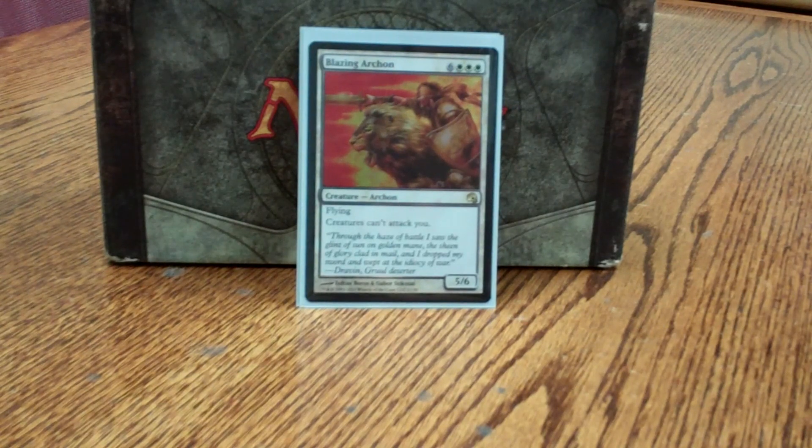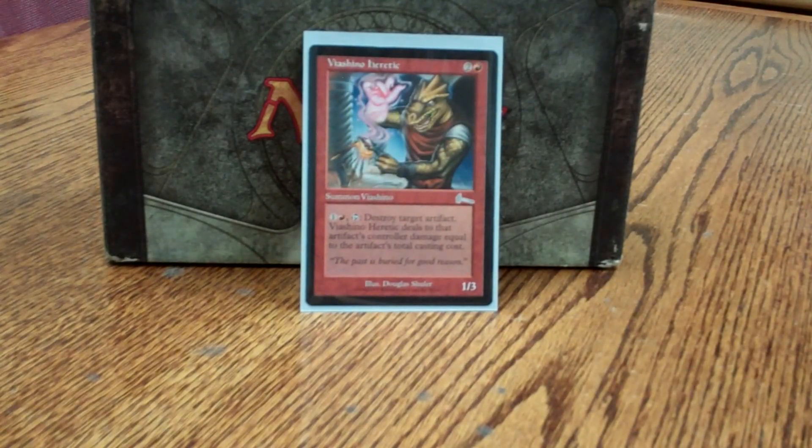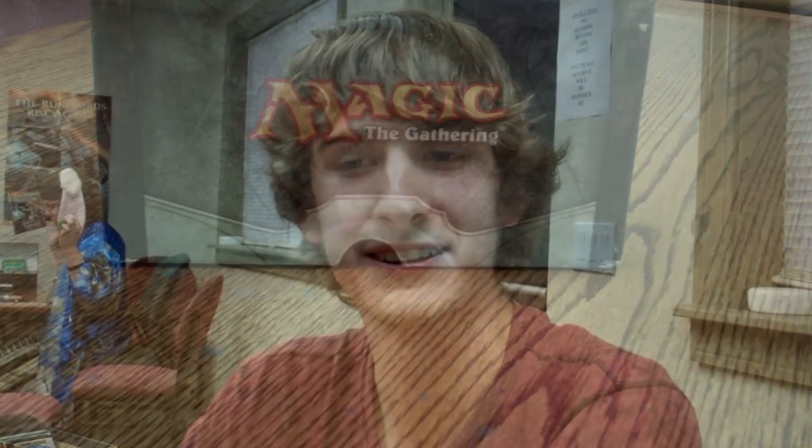Blazing Archon: creatures simply cannot attack me — there's nothing more to say about Blazing Archon. Viashino Heretic: there are a lot of mana rocks, and that's the most relevant artifact I see. He does a little bit of extra damage, which isn't normally a lot, but destroying a Sol Ring, a Mana Vault, a Mana Crypt — something like that can really help in the long run. Thanks for watching CMDR Decks — subscribe and favorite.